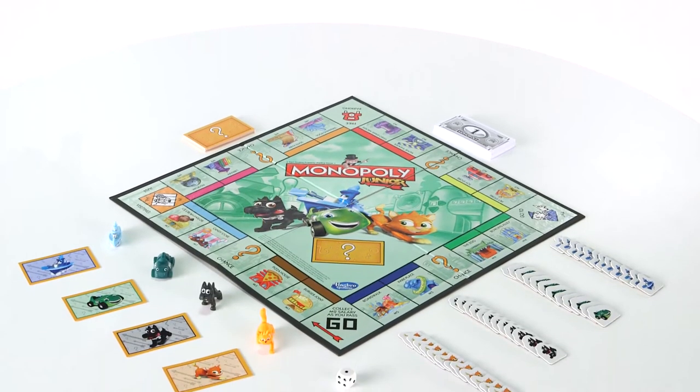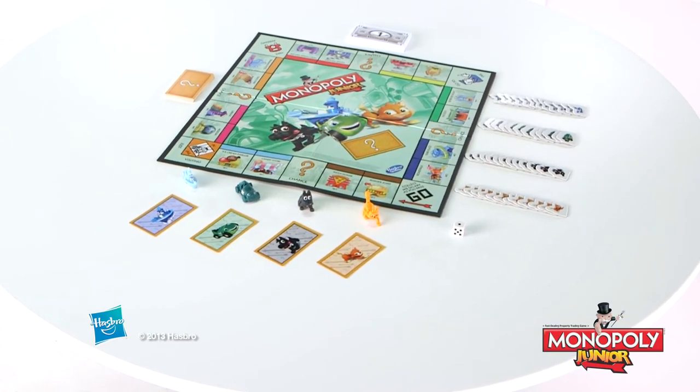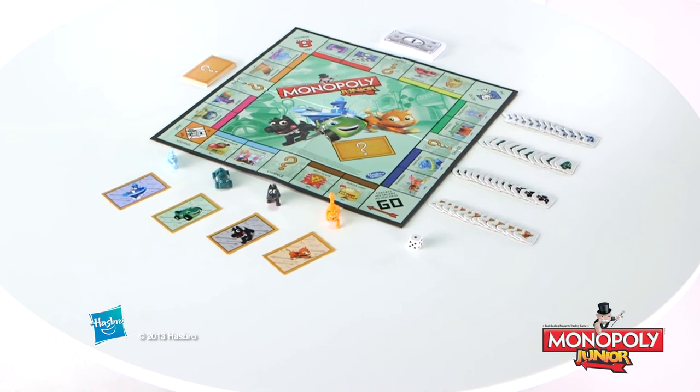Monopoly Jr. is for two to four players, ages five and up, and comes with game board, four tokens, 20 chance cards, 48 sold signs, 90 banknotes, four character cards, and one die.